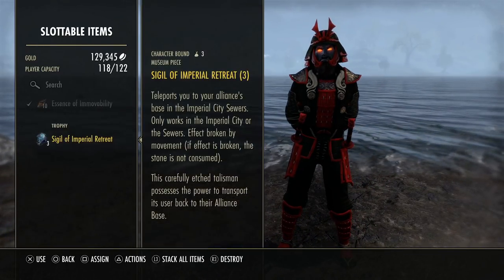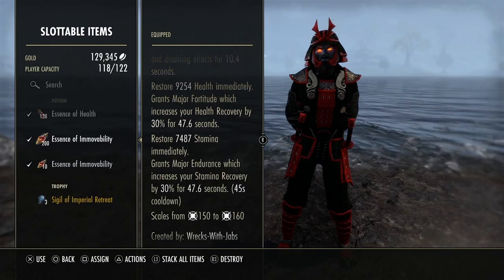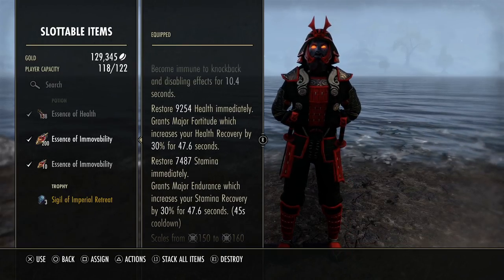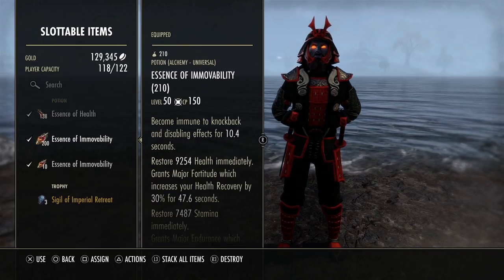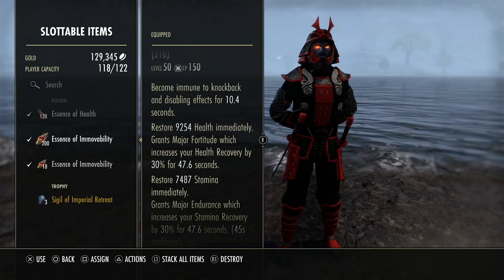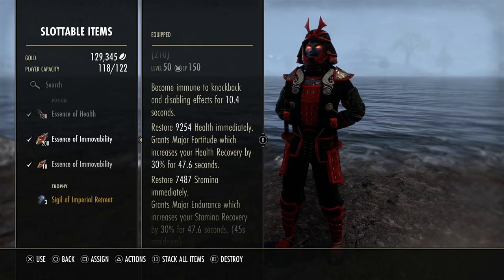For potions, Immovable Health and Stamina are my favorites. They allow you to go offensive without getting stunned — you can't get hit by an Incap and get knocked on the ground. I also use Tristat potions every now and then if I need a little more magic, but I prefer Immovable about 99% of the time. They really help in overall PvP by letting you go offensive without worrying about being stunned.